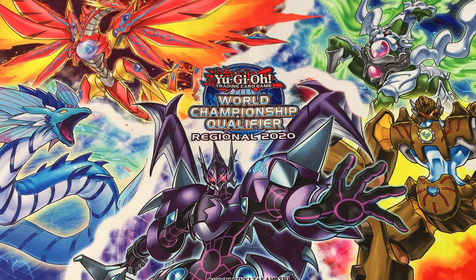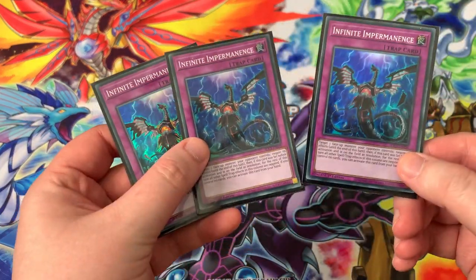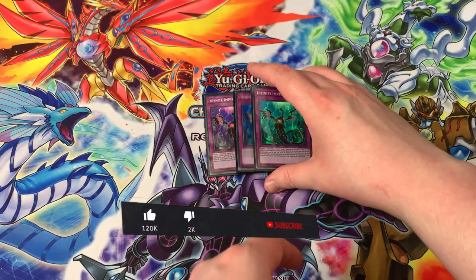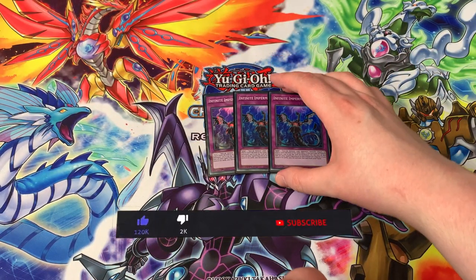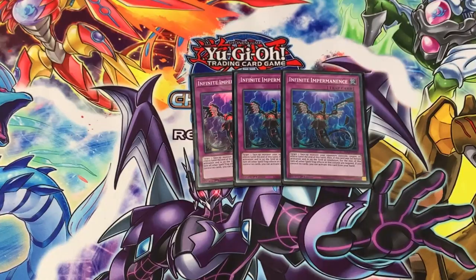Before we get into the video, we're going to be doing a giveaway for this little playset of Infinite Impermanence from the Cyberstrike structure decks. All you gotta do is like this video, subscribe to the channel, and let us know whether you prefer maximum rarity cards or the cheaper, more budget option lower rarity cards.